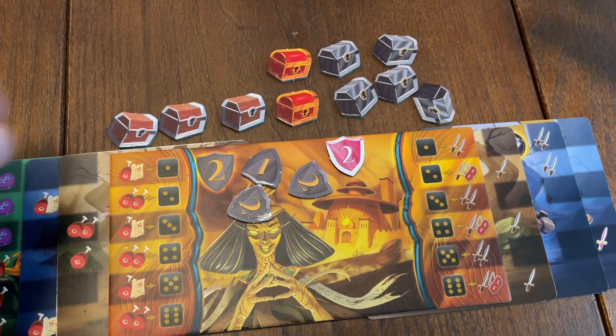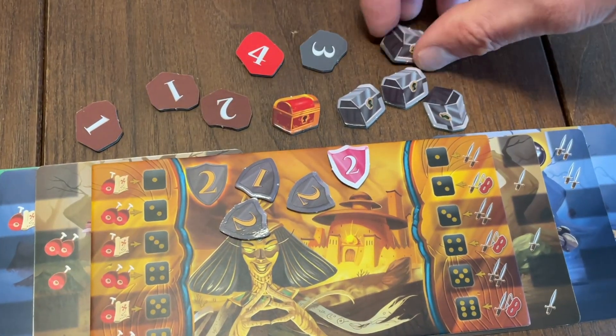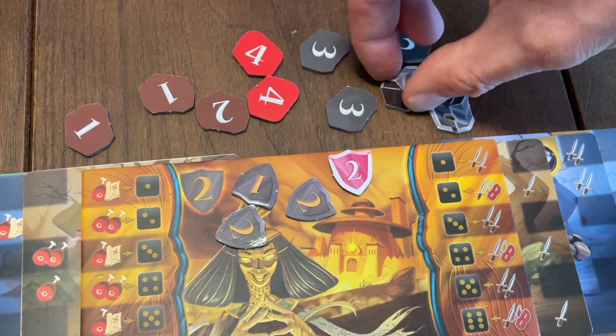When a player has ten or more chests, the game ends, and players flip over their chests to reveal the secret points value beneath, and the higher scorer wins. Now I struggled a little bit to identify the hook for Bellum Magica. The hook is the thing which draws players in, and retailers — the thing that pushes a game ahead of its competitors and makes it stand out.